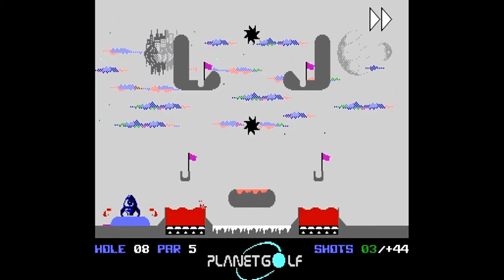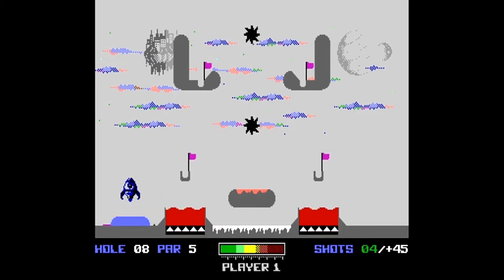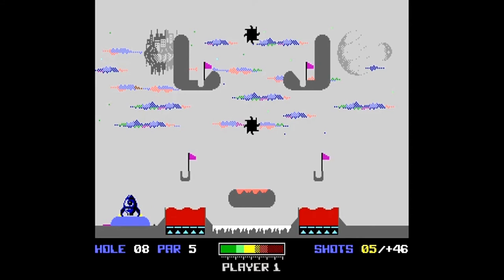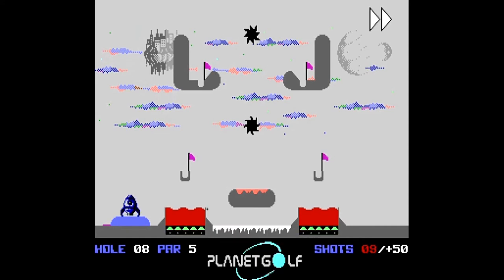On some holes there are multiple flags or ways to complete the hole. When playing a round, do not get discouraged if it takes you more than 20 or 30 shots to finish it — some of the holes are exceedingly difficult to attain par. If you are attempting to play for score, Planet Golf can be a difficult game. My recommendation is, since there is no time limit, take your time to survey the hole and come up with a game plan. Practice on the same planet until you have mastered it. For some holes, it may be necessary to think about unconventional methods such as ricocheting off another object.